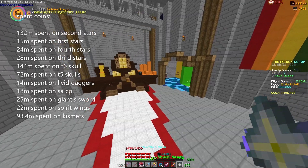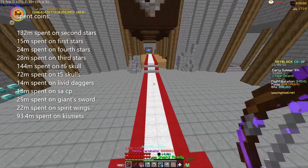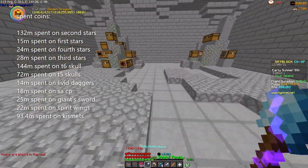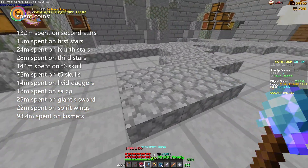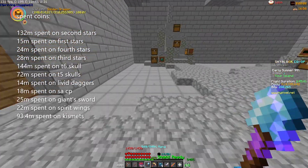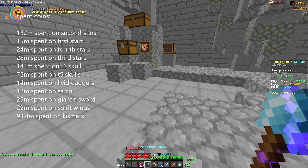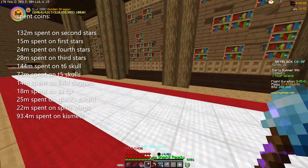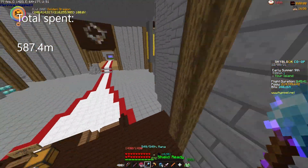Now, all these dungeon drops cost me money from the chest when I bought them. Adding that up: 132 million on second master stars, 10 million on first stars, 24 million on fourth stars, 28 million on thirds, 144 million on tier 6, 72 million on tier 5 skulls, 14 million on levy daggers, 18 million on shadow assassin chest plates, 25 million on giant sword, 22 million on spirit wings, and 93.4 million on kismets used to get more drops. That all adds up to about 600 million coins.